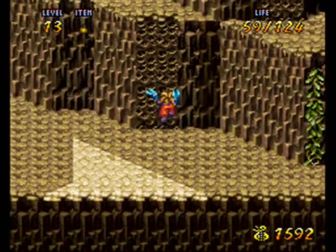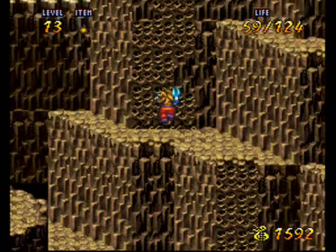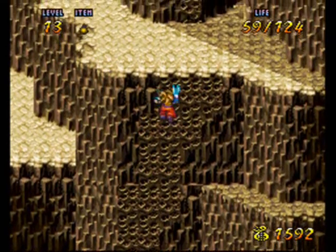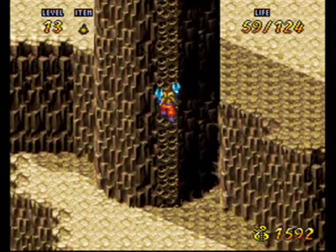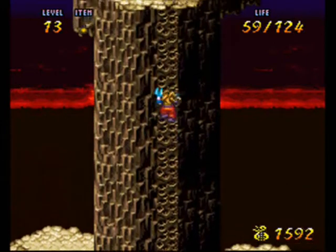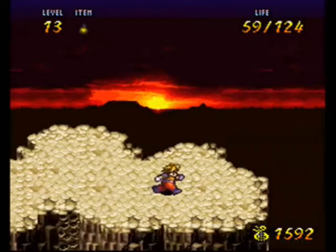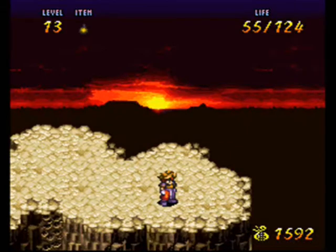Oh nice, got rid of those guys pretty easily. I think this will lead up to the boss — looks like it. I may have missed a few things here and there, a few useless treasures, oh well. I at least missed that Magiroc, which I'm not too concerned about. I only really use magic for usually the grass pins and maybe the next kind of pins that we're going to get. Okay, now here we have the boss. It didn't give me an introduction there, but it's some bird.